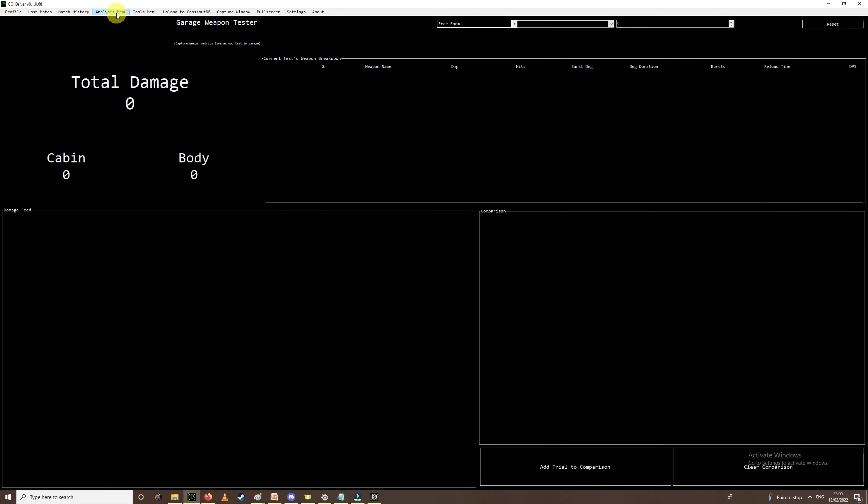The next one I want to talk about is Weapon Tester — this is probably one of the best features of CoDriver. What we can do with this is test different scenarios. You can either test the same weapons against each other with a different amount of seals or chills, or you can test different weapons altogether — like a Sinus versus a Piercer, for example.